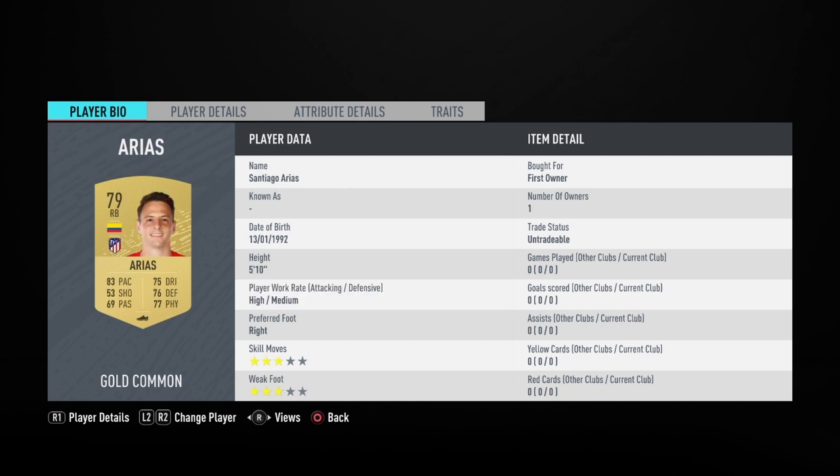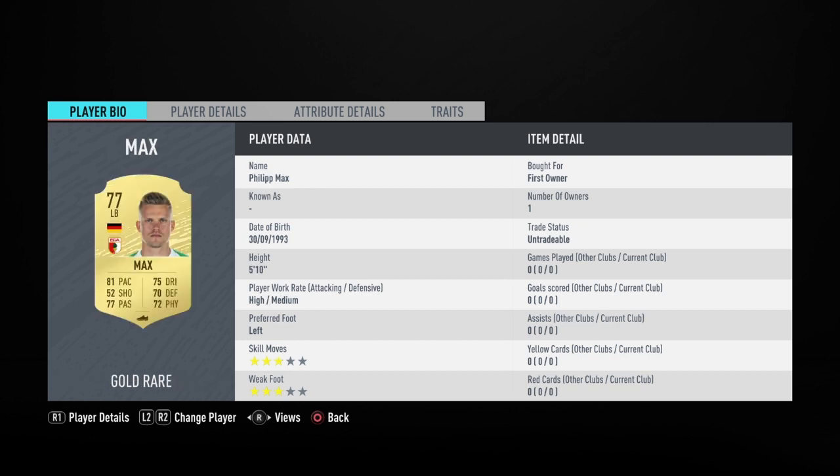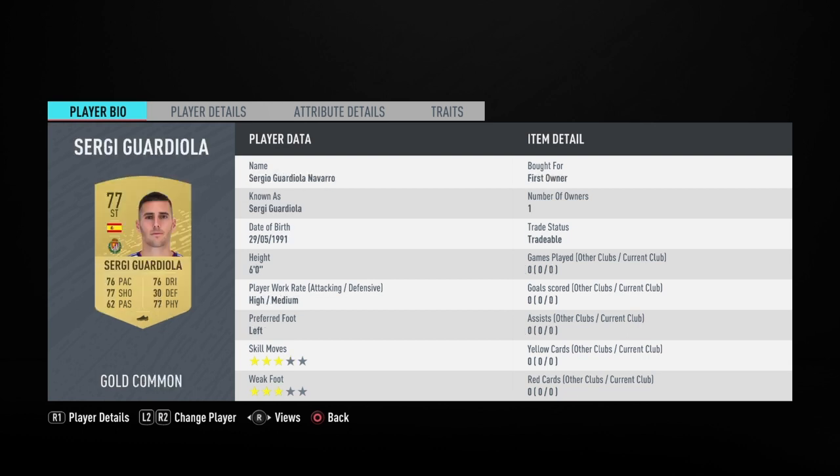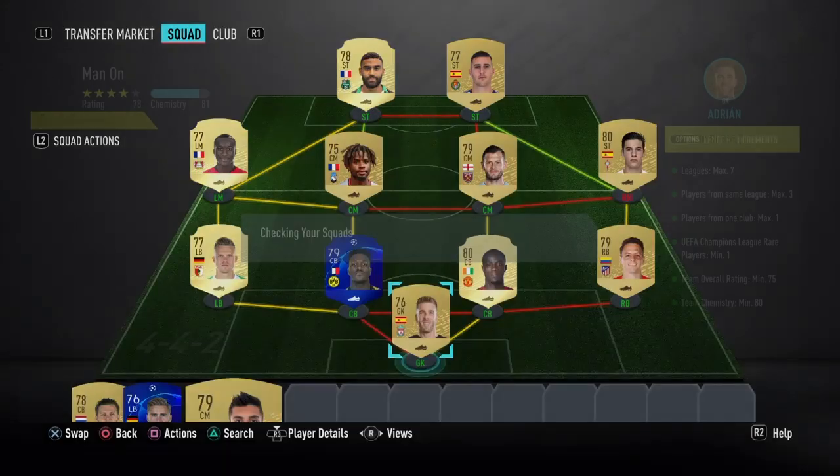In goal we have Adrian. Right back Arias, two center backs Eric By and Zagadu — that's the Champions League player you need. Left back Max. Right mid Ante Mina, two center mids Wilshire and Tamazi, left mid Jarby, and up top Sergio Guardiola and Frel. That's how you complete the Man On SBC.